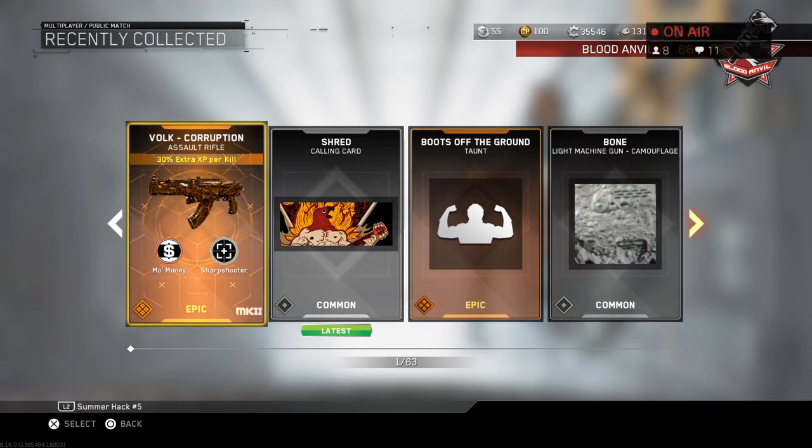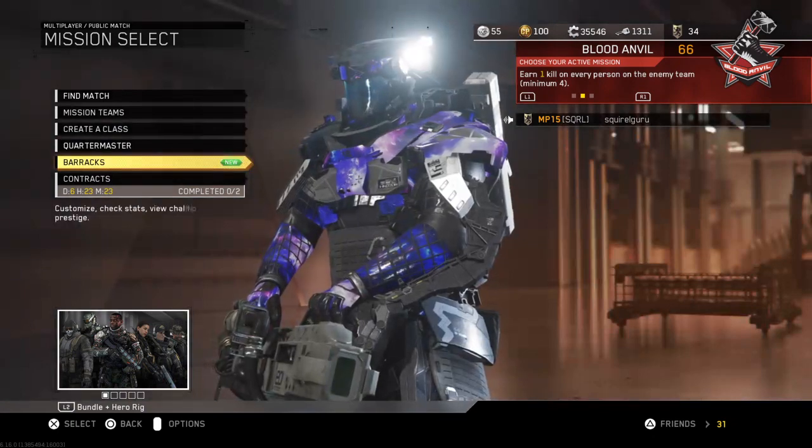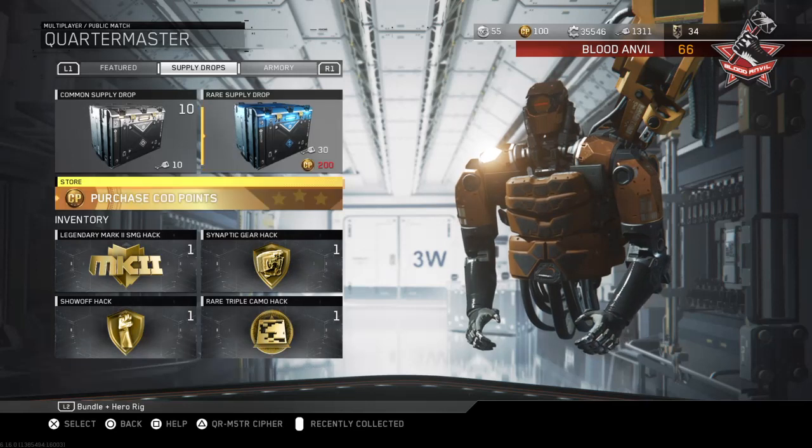Not a bad day all in all - could be worse, could be better. The Vulc Corruption has built-in Sharpshooter so it has increased damage range, you can stack that with Particle Lamp to increase its range really far. You also get Mo Money which gives extra XP per kill - normally like almost 100 points, but this one has 30 extra XP on top because it's a Mark II variant, so you're probably looking at 115-120 XP per kill. It'll definitely help you level up faster. But I already have dark matter so I was kind of hoping to get one of the new guns.